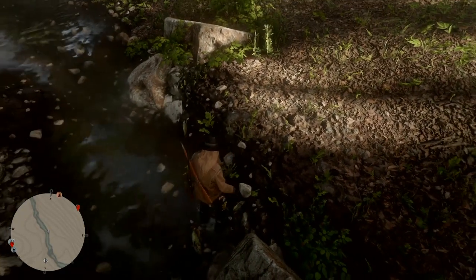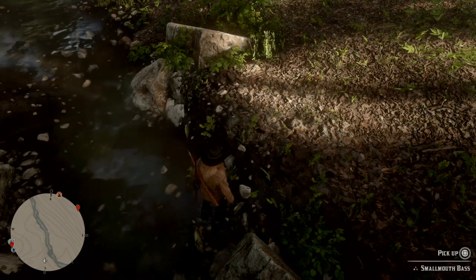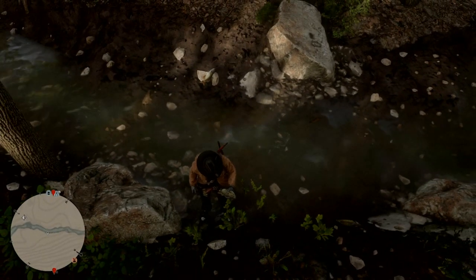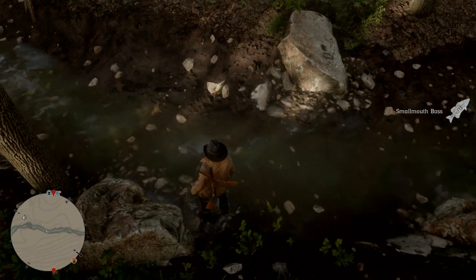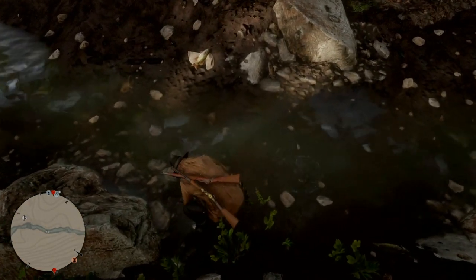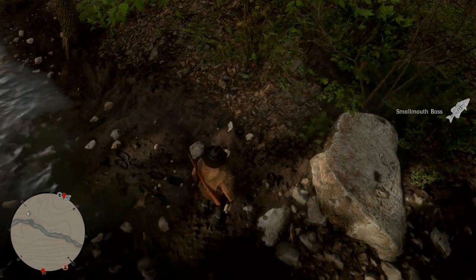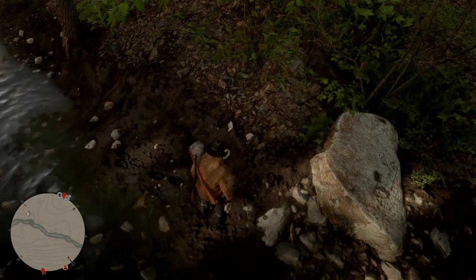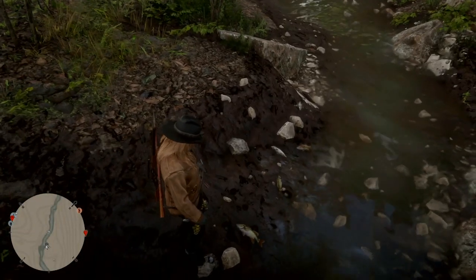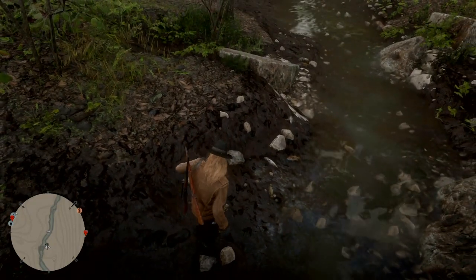This is a great little money method for new players. I used to do it back in the beta days — after the first week this thing came online I was here. You just stand there, leave your line in the water, and they'll spawn right up on the bank. You can get 30 of them.